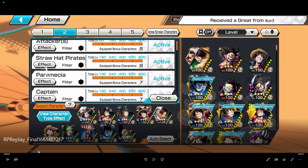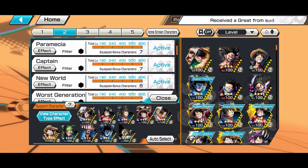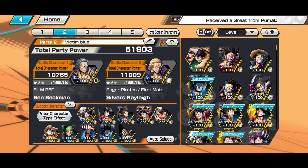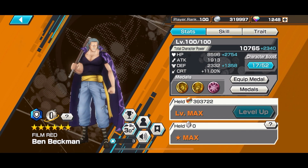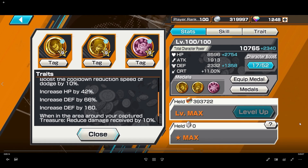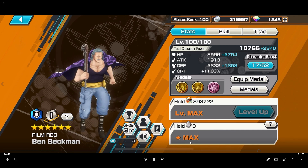For the tags, let's see what he's running: attacker, Strahat, Promesia, captain, new wall, worst gen. I think worst gen is gonna be nice on Ben Beckman cause he should have a lot of knockback. For the medals, he has Fuji, Corazon, and the Buffalo HP defense fully maxed. That boy looking solid right there.